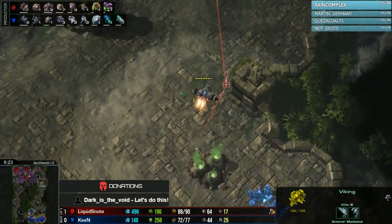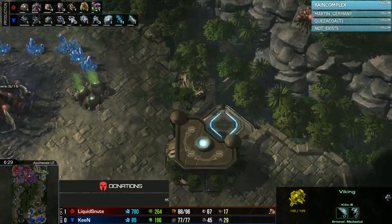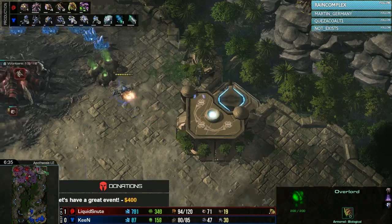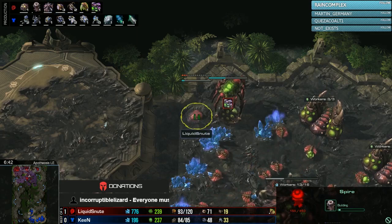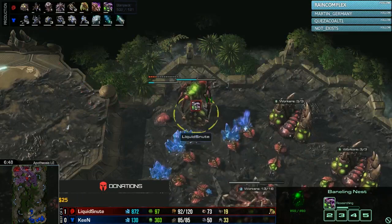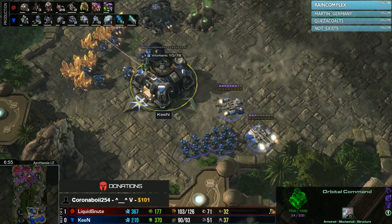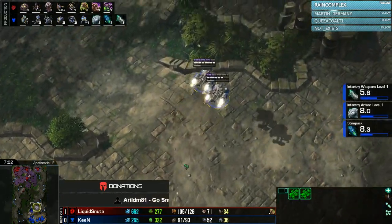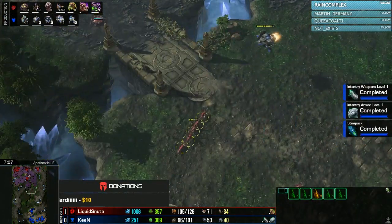The Viking tries to be a bit more successful, moving toward the upper right to spot Overlords. Drones coming in toward the fourth base. Spire comes down from Snoot. Plus-one melee is about halfway done, plus-two Carapace starts up, and Baneling speed is over halfway done. Third Command Center comes down from Keen. Two Medivacs head toward the right-hand side of the map, with Zerglings moving around the center.